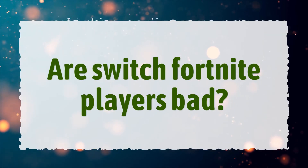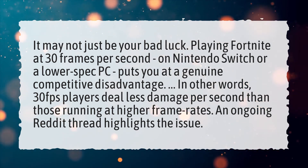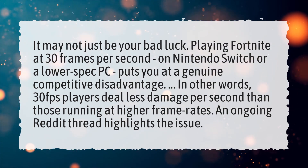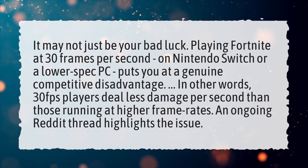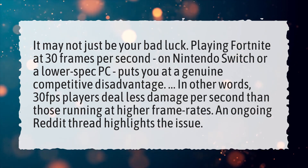Are Switch Fortnite players bad? It may not just be your bad luck. Playing Fortnite at 30 frames per second on Nintendo Switch, or a lower spec PC, puts you at a genuine competitive disadvantage. In other words, 30 FPS players deal less damage per second than those running at higher frame rates — an ongoing Reddit thread highlights the issue.